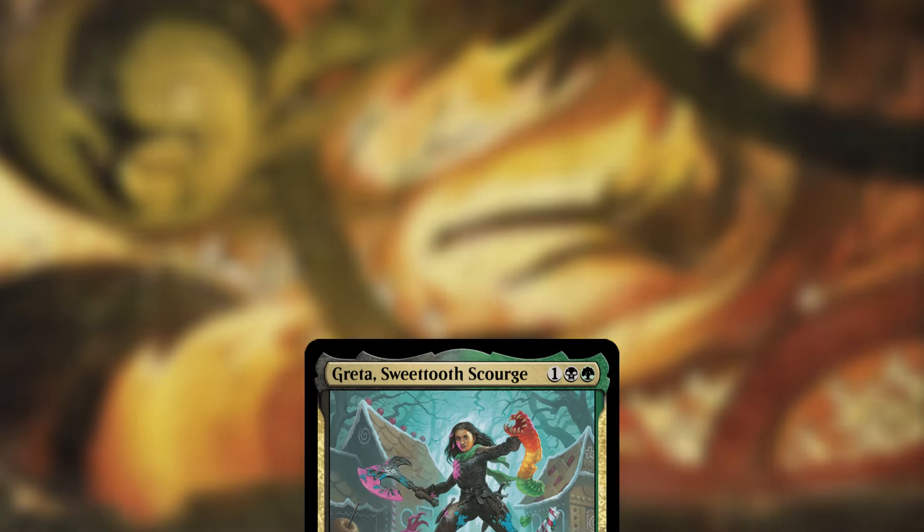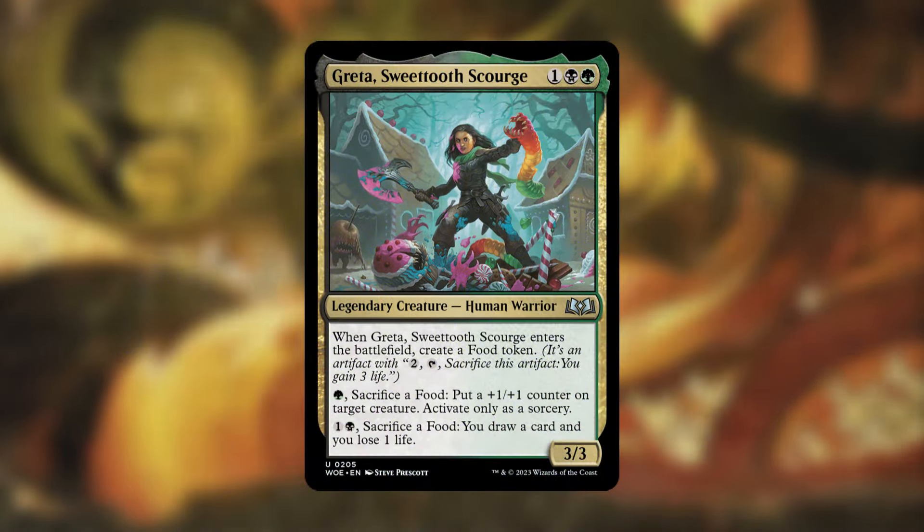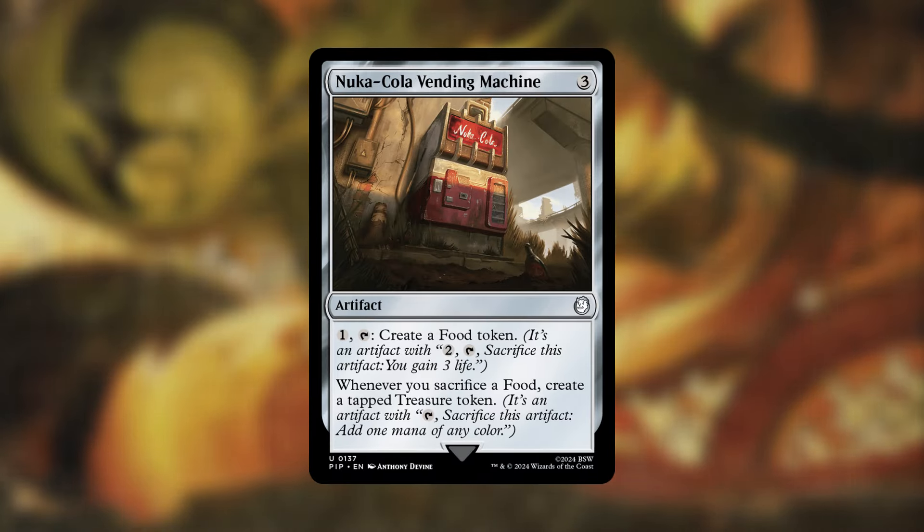Let's first talk about food, because Yigra is a foodie by nature. Greta's Sweetooth Scourge is a great option — it enters with a food token, acts as a sacrifice outlet putting a +1/+1 counter on a target creature, or you can pay two mana to sacrifice a food, draw a card, and lose one life. It's a great engine to buff creatures and get card draw. Another engine is Nuka-Cola Vending Machine, which is perfect because when we sacrifice foods, we create tapped treasure tokens. Since all our creatures are foods, sacrificing them generates tapped treasure tokens.